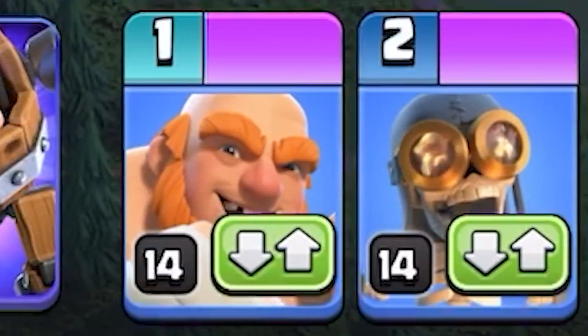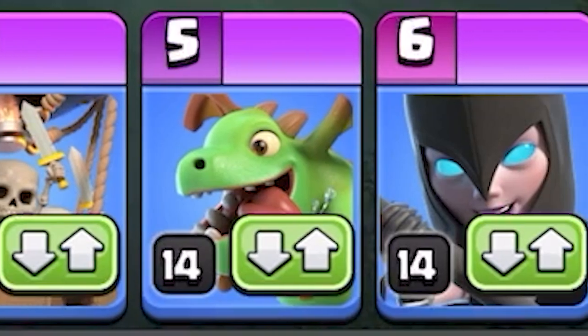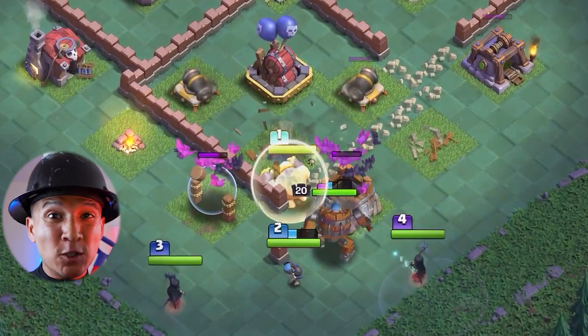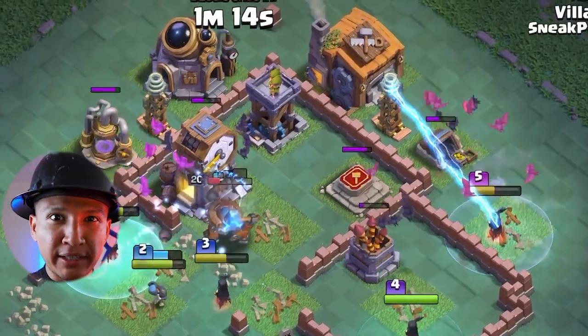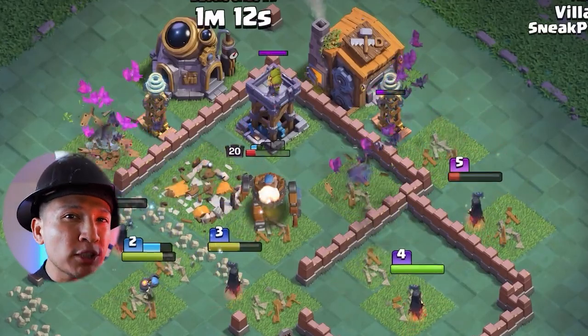Let's go ahead and take a look at each troop's abilities, and then I will show you guys some gameplay on how attacking will work. The night witch ability looks pretty fire - she spawns rage bats that swarm any defense. Just imagine having multiple abilities at once; sounds pretty op to me.